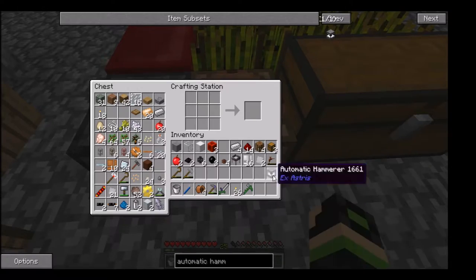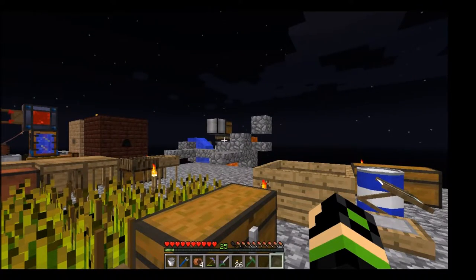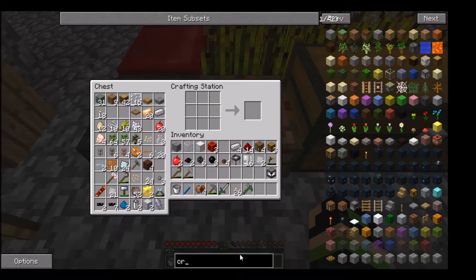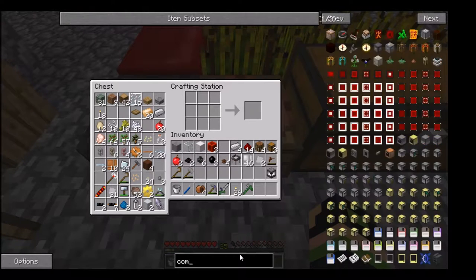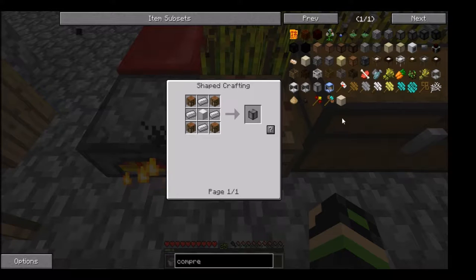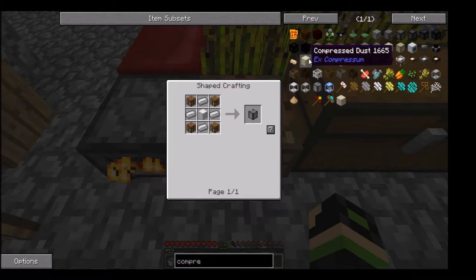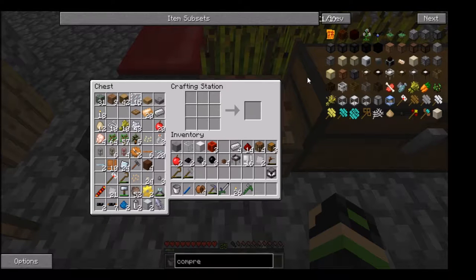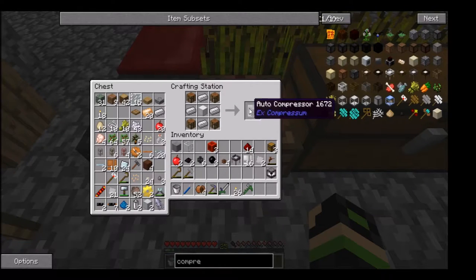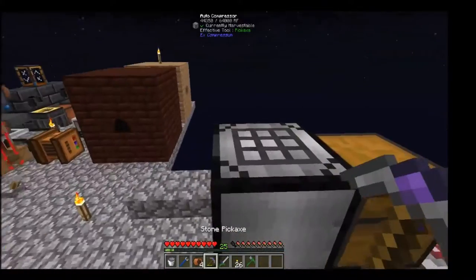That'll be the start. Actually, our cobblestone will be the start — we may move that down there for this. The compressor is something new from X-Compressum. I have noticed that it doesn't like to make X-Compressum's own compressed dust for whatever reason, but everything else I put in there seems to be fine. It's basically just an iron block and a crafting table, so it's pretty cheap all things considered. I actually have another one of those over there, which I think I'm going to snag for now.